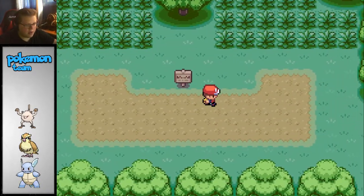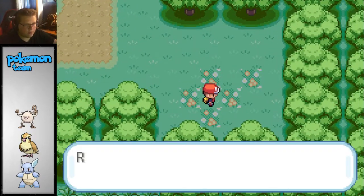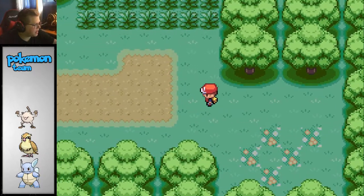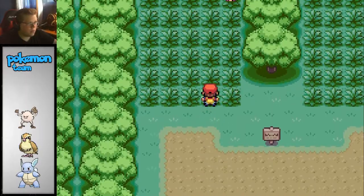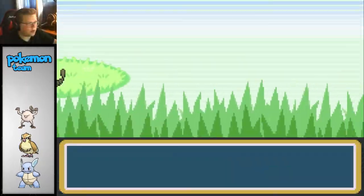I think there's an item down here - could just be another Pokeball. Potion! I'll take a potion too, I guess. We have another encounter here. And then we just need to get the Pikachu and we're good to go.